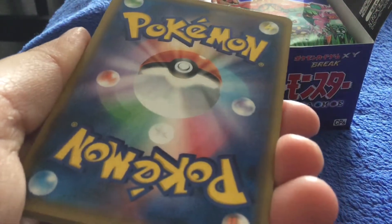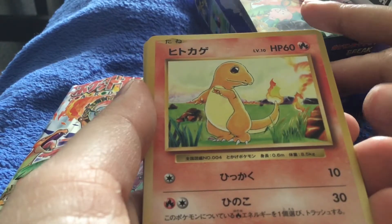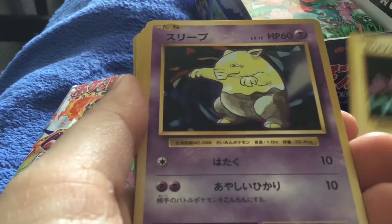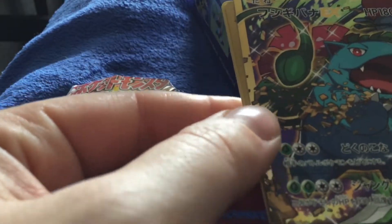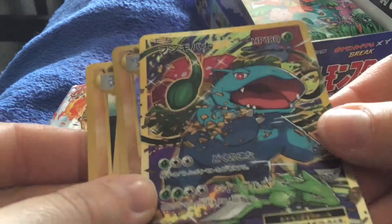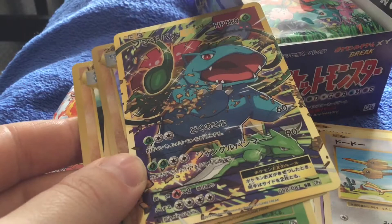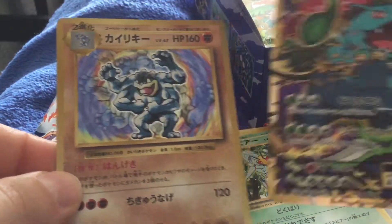Very nice artwork — love the artwork on the back. Prefer it to ours. Apparently there's a holo in every pack, so we shall see. We've got an Onix, Charmander, Voltorb, Drowzee, Magnemite, Doduo. Taking two from the back — are they Uncommons? Yes, they're Uncommons, so it's two and two. We've got Venusaur, a very nice Venusaur. Also from the back, we've got Machamp, Beedrill — which is an uncommon in this set but a rare in ours — and a Machamp holo. Very nice.